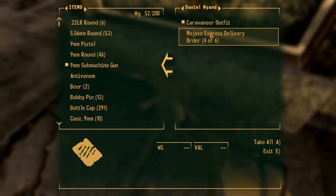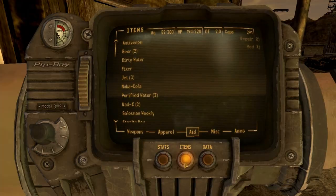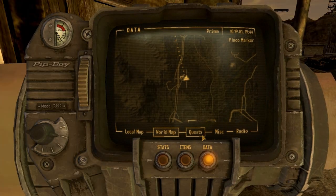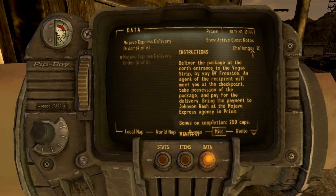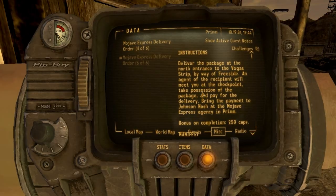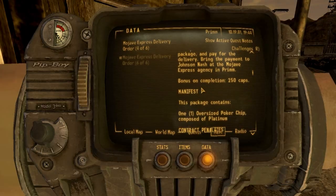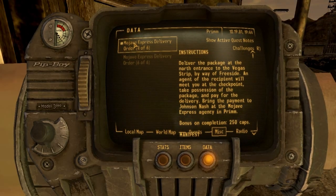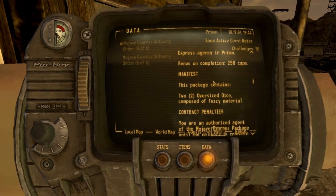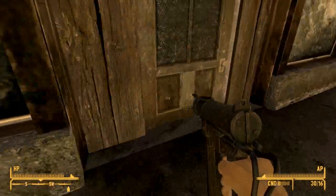Caravaner outfit. Mavi Express, we'll take that. So here's ours: deliver the package at the north entrance of the Vegas Strip, the Freeside. Bring the payment to Johnson Nash at the Mavi Express. Bonus on completion: 150 caps. Deliver the package. So this is basically the same thing — these are like the delivery orders, I guess, from him and myself.